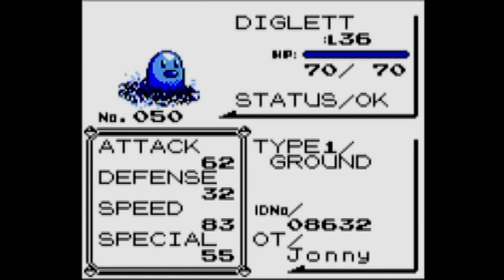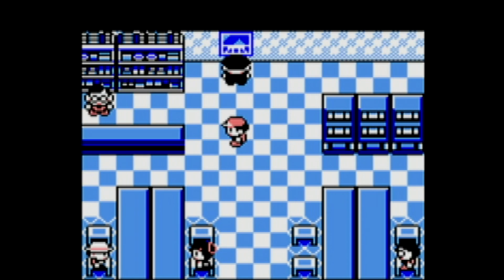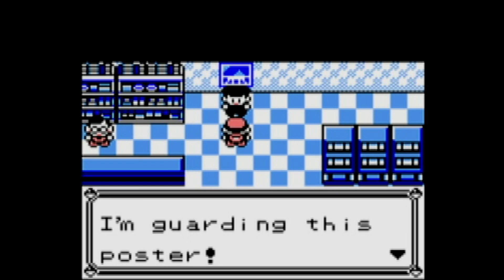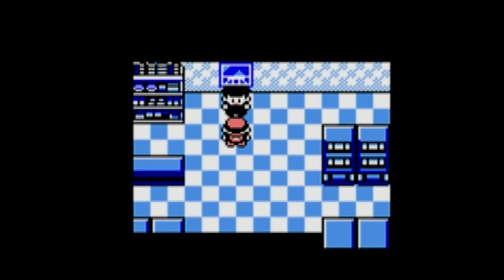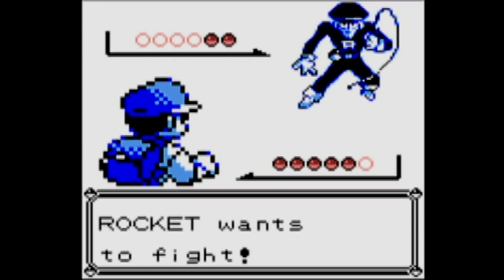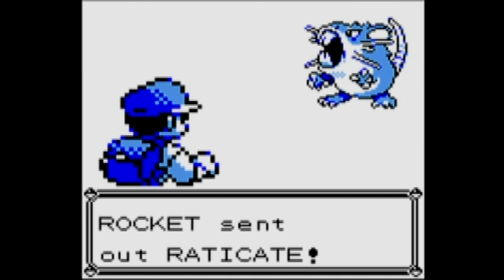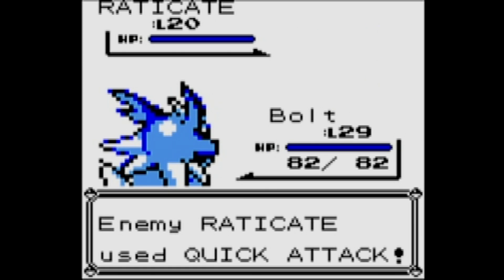We heard in a previous episode that there is something strange going on at the Rocket Game Corner, and people suspect there is a hidden hideout below it. So we are going to take our Pokémon — our current 35 owned out of 80 seen — and talk to this suspicious character standing in front of this poster. He notes that he is guarding the poster, which is interesting. Why are you guarding that poster? Was it signed by a celebrity?